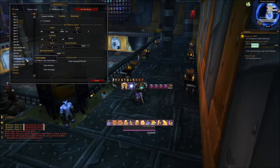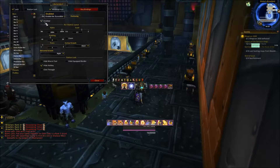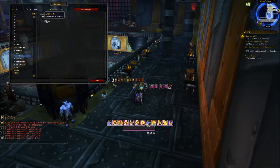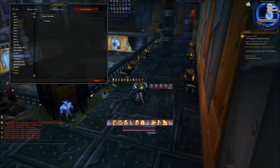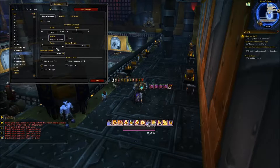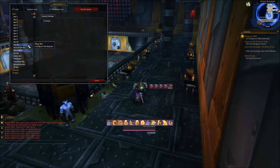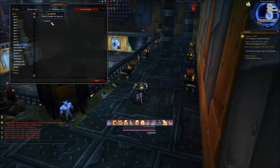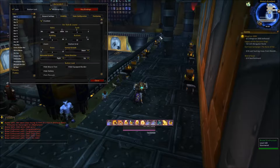I want to keep the vehicle bar but not the stance bar. Warriors might want to keep it, but I'll always be on Seal of Insight unless I switch specs, so I don't need to see it. I don't have it key bound so I can't change it anyway. For the pet bar, I'm not a hunter but I'll keep it just in case. Micro menu and bag bar — I don't care, I've got key binds for those. I can just press B for my bag bar.